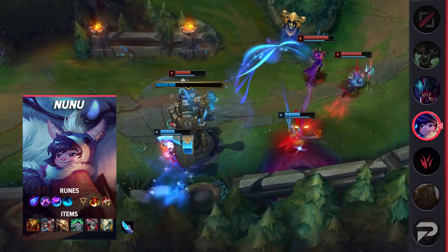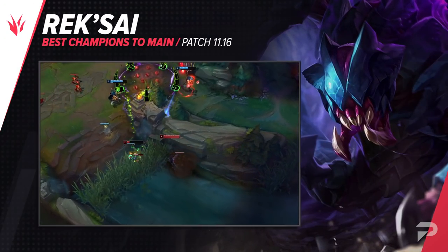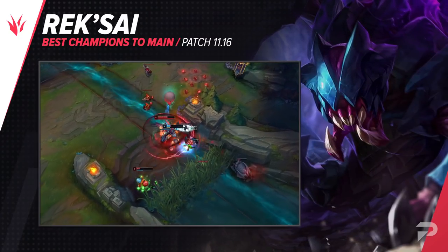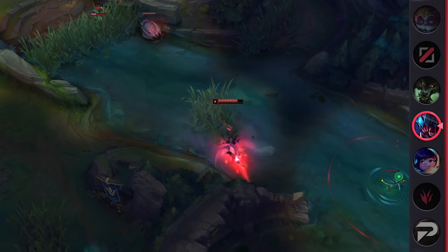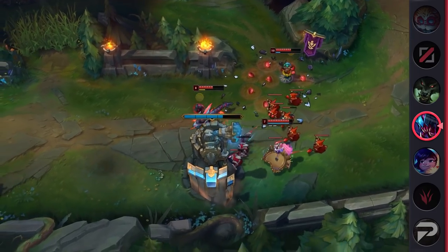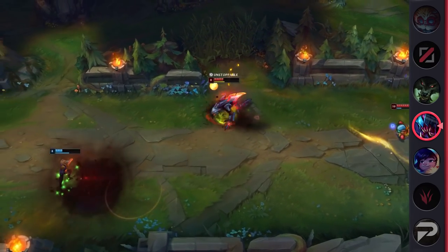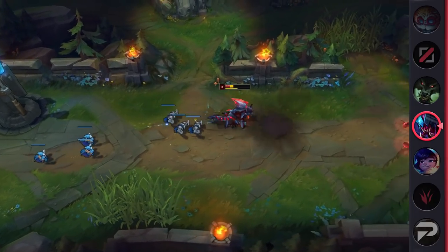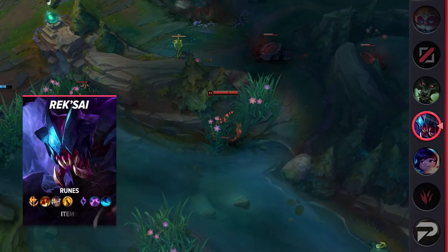Our second jungler is Rek'Sai. With how OP early game junglers have been since the change way back on patch 11.7, it's natural that Rek'Sai can be another pick that you can add to your pool. Her early ganks rival those of other early game champions like Xin Zhao and Volibear. I'd say they're even better since you can tunnel over a wall from any angle, making it impossible to fully ward against her, and she has a point-and-click knockup, so once you're behind an opponent, they're guaranteed to be hit up.